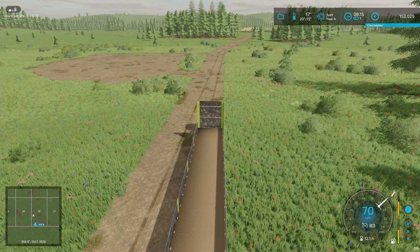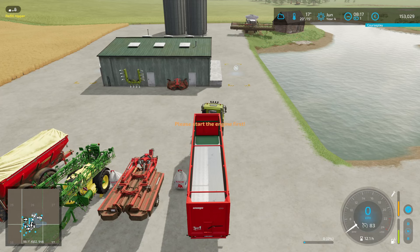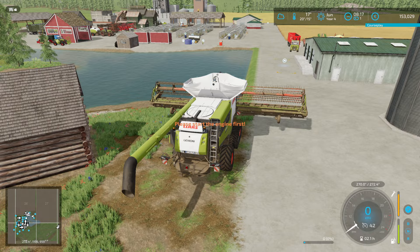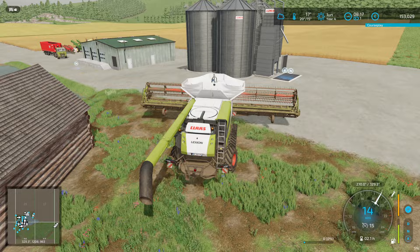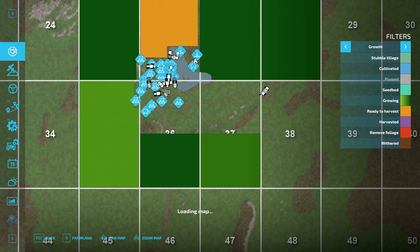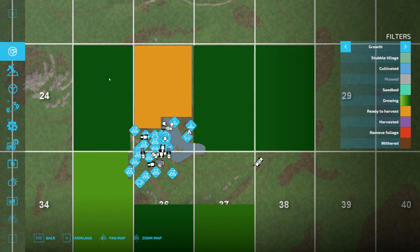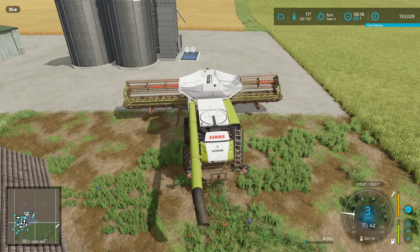Let's head back to the farm and see what we can do. At least we need to harvest the barley, that's for sure. Back at the farm, let's pick up the combine. This is the barley just over here; the other fields will be next month — the canola, wheat, oat, and also the grass again it seems.